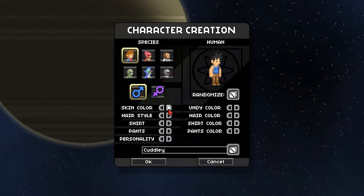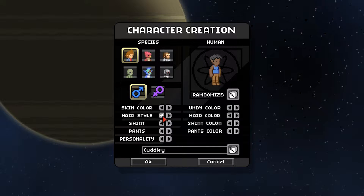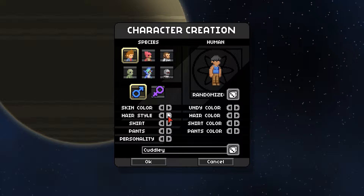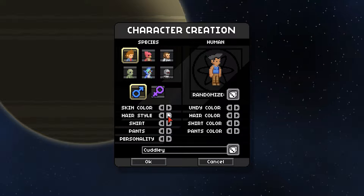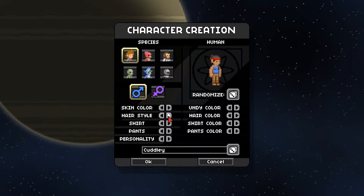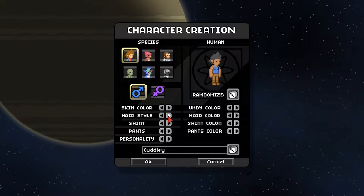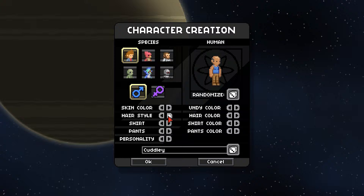A really boring human, but you get all sorts of character customization which is really nice. Please keep in mind this game is in its earliest stages — it's in beta right now. It is available on Steam for I think 12 euros or something. I'll put a link down below in the description if you want to buy it and help the creators out, because this is amazing — it's like Terraria in space.